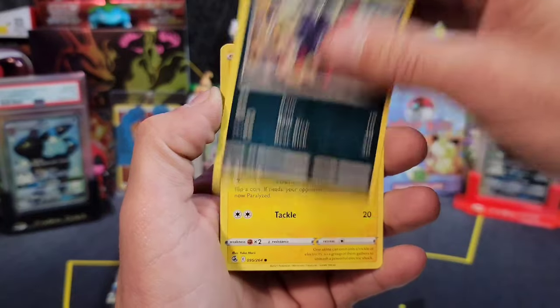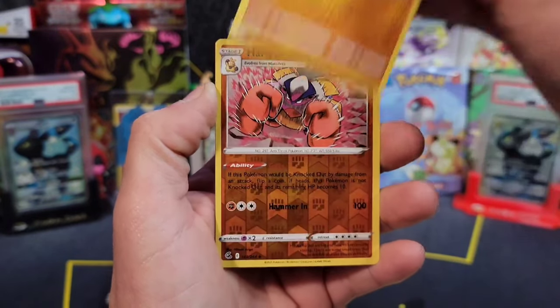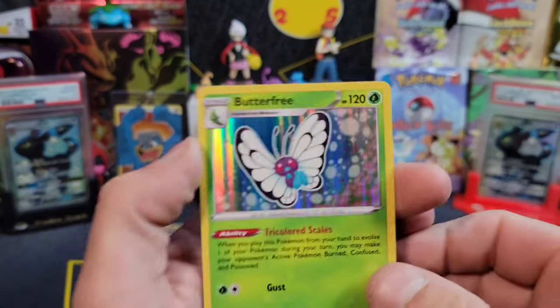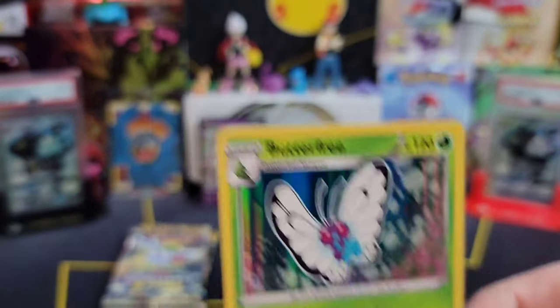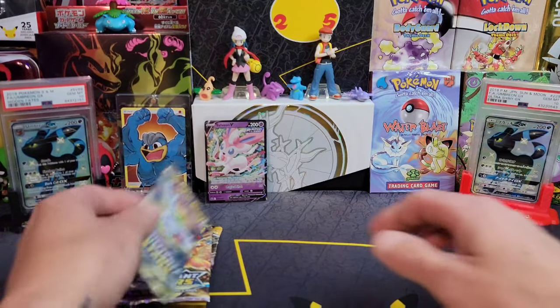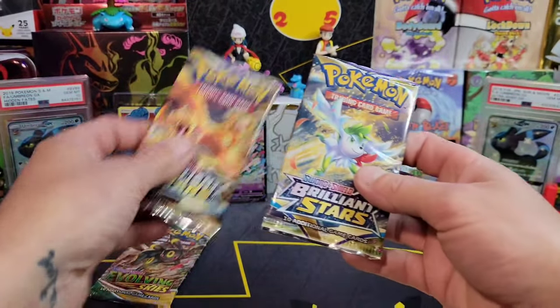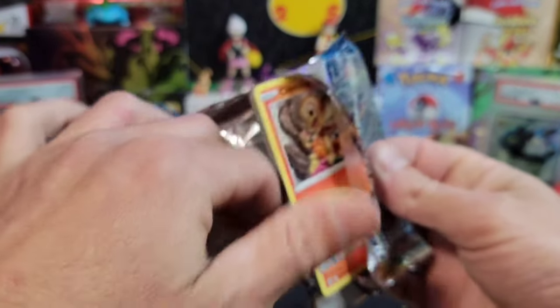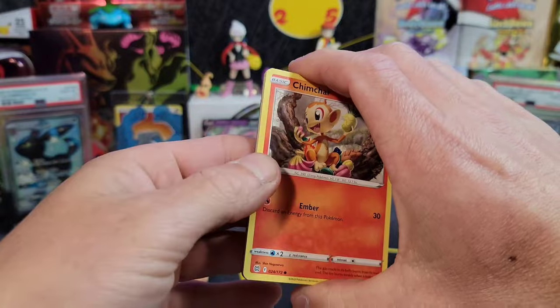If you guys are looking for some, go check it out. I want to try to order some and see what I can get. Here we go - Timid, Cloppus, Hariyama reverse, and a Butterfree. Pretty cool little holo - we'll stick it up there. Brilliant Stars baby.